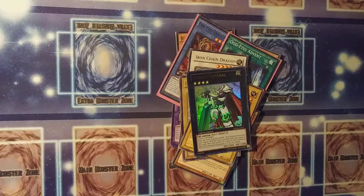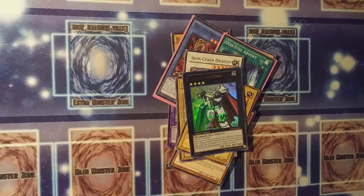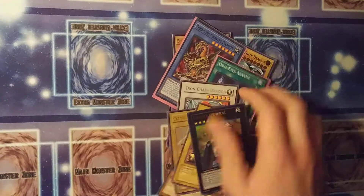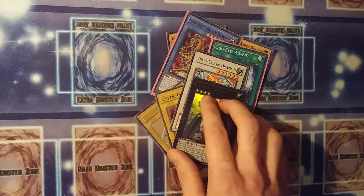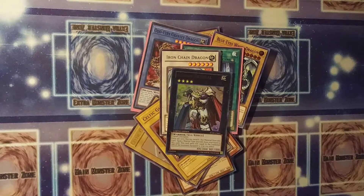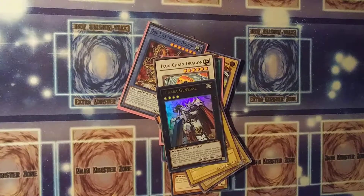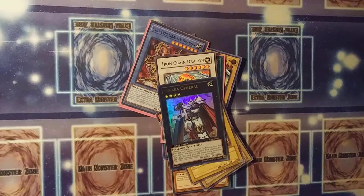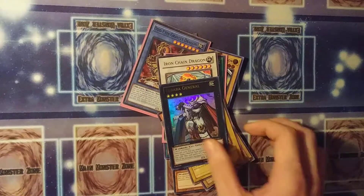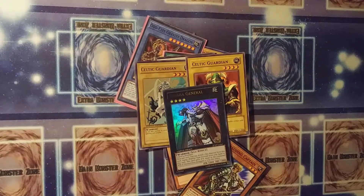Going away from the synchro summon — where you basically had to do quick math to determine what you can and can't summon from your extra deck — Konami went in the literal opposite direction. The border changed from white to black. The stars are on the left, meaning it is no longer a level but a rank. You'd need two level-two tuners and two non-tuner monsters to make two level-four synchro monsters just to stack them for a Utopia. No one did that — it was way too extra. We basically just didn't use synchros for a while.